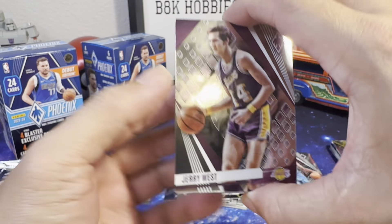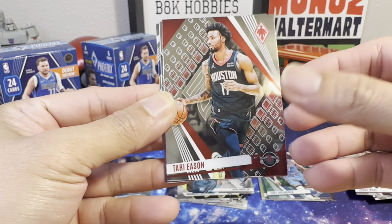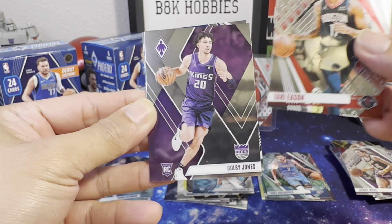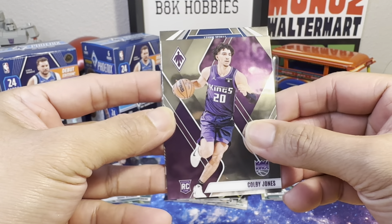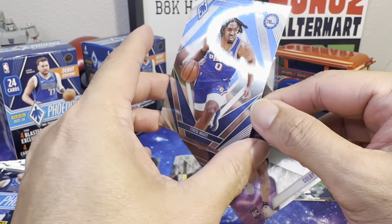Third pack: got another Jerry West, Tyrese Eason, Covey Jones, and Tyrese Maxey on the Paragon.